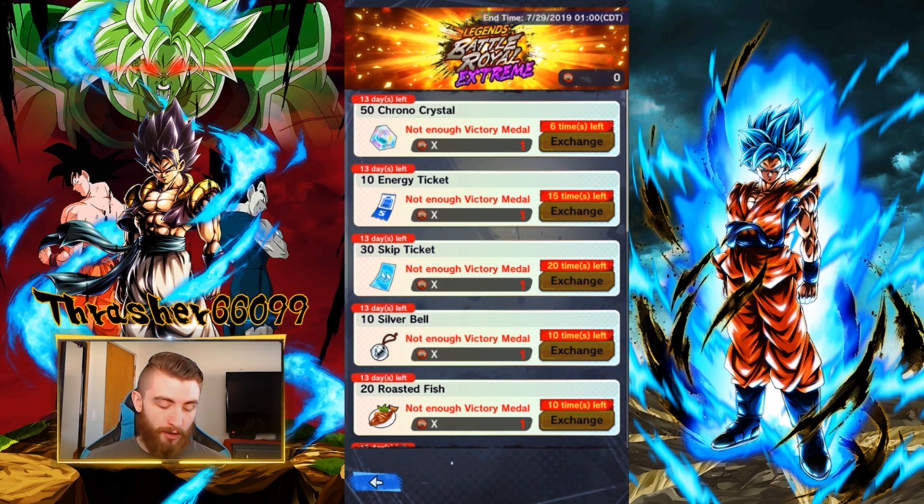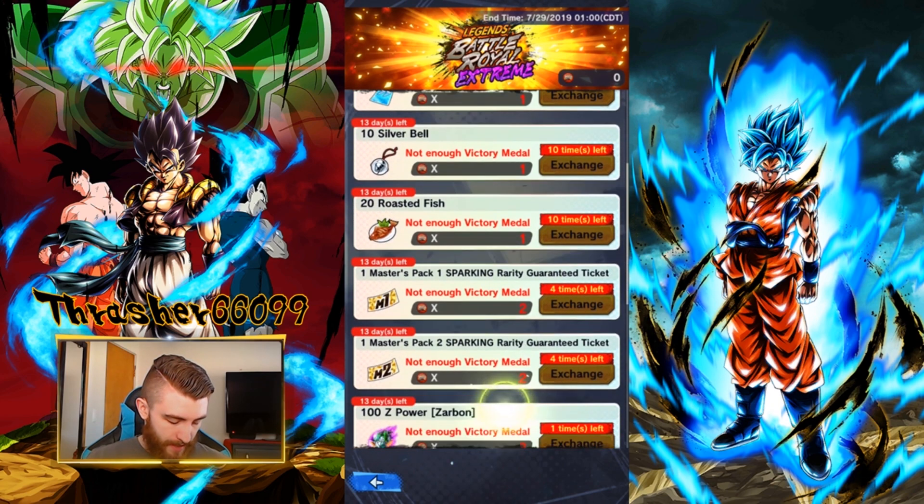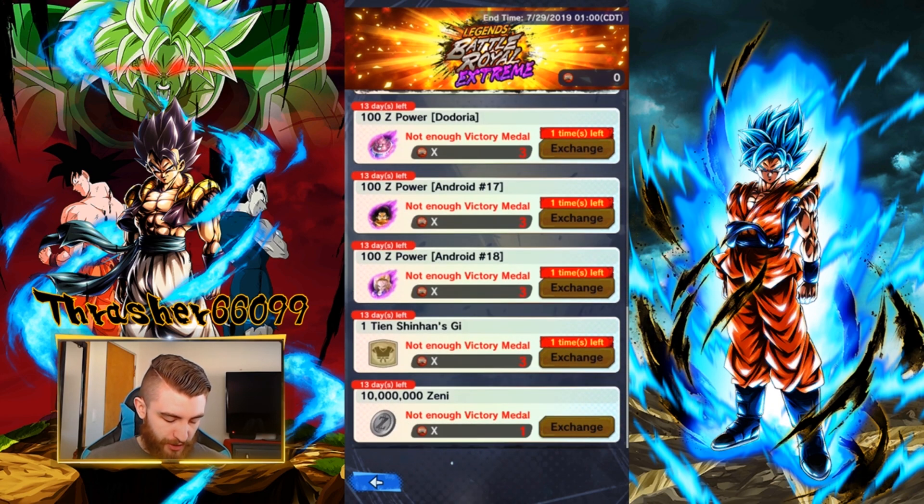Then the next thing you're going to want to grab depends on a couple things. If you care about aesthetics at all, the next thing I'm going to grab is this thing right down here, the Tien Shinhan Gi. If you don't care about that, then skip it completely.